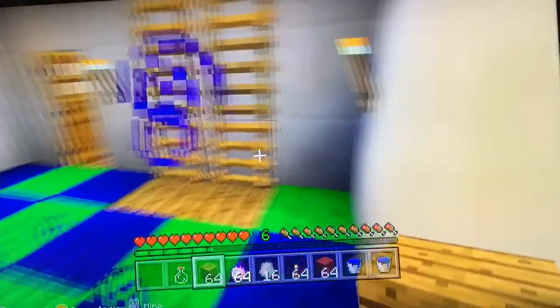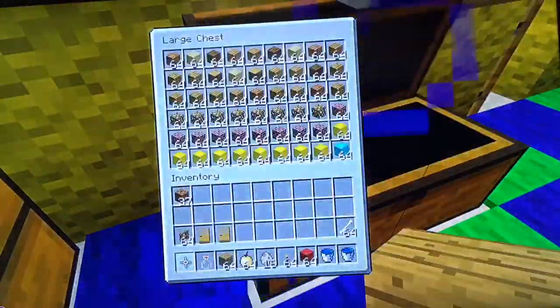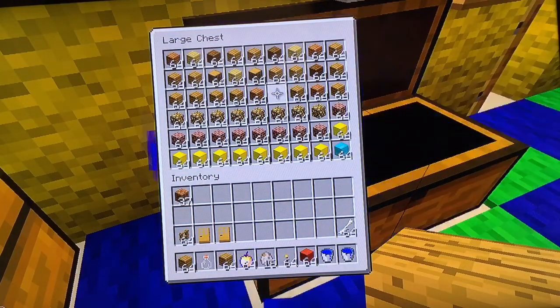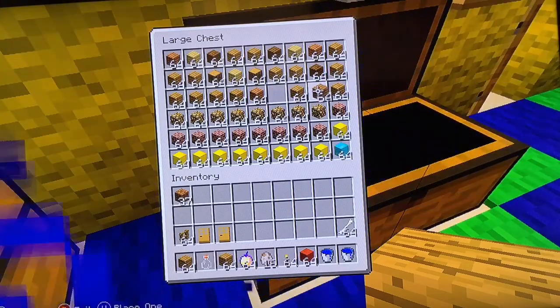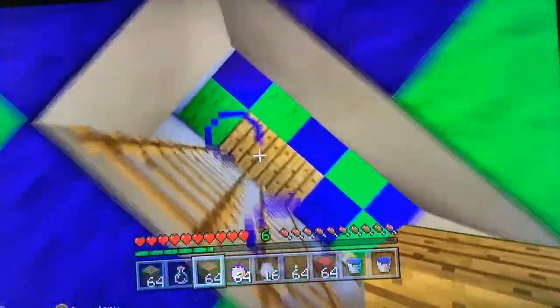Oak wood — here we go. Just gonna go up to the everything room and see if we've got some more wood. Got some more — let's go back and build the house.